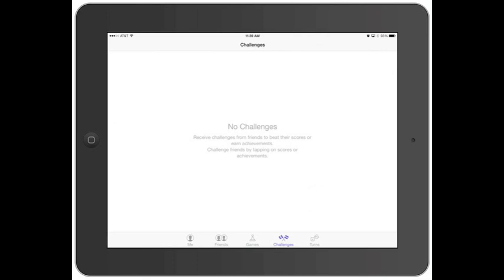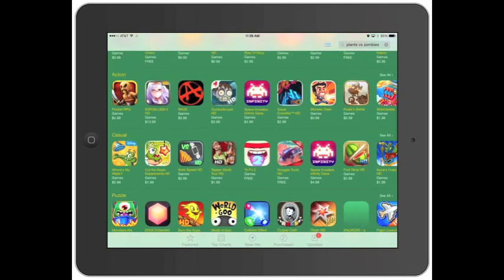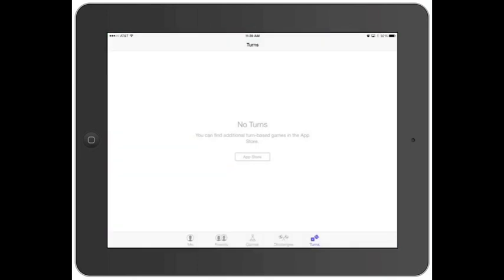It doesn't show any challenges for me yet, but once Sean accepts it, that's when it would pop up. Then there's Turns - that's for turn-based games like chess, checkers, or Connect Four. You can click on the App Store link there and it'll bring up different games available that are Game Center friendly, so you can browse all the different games available.